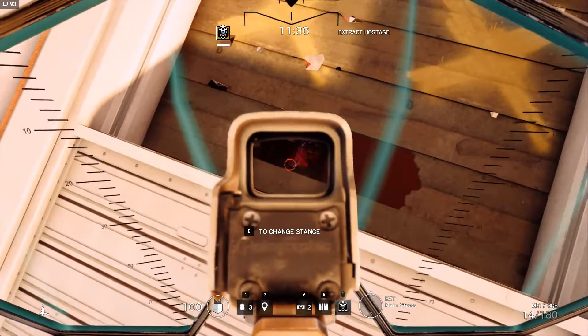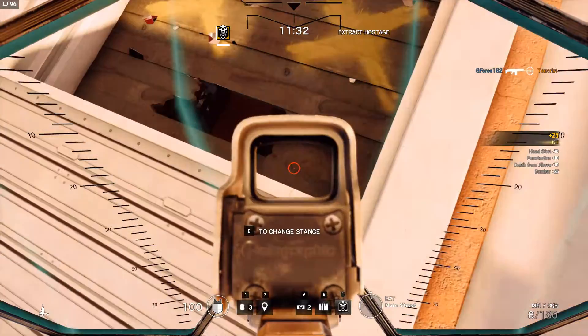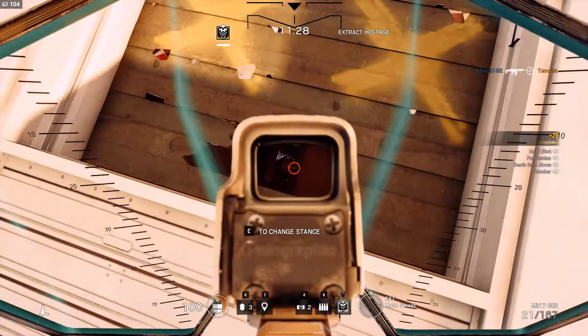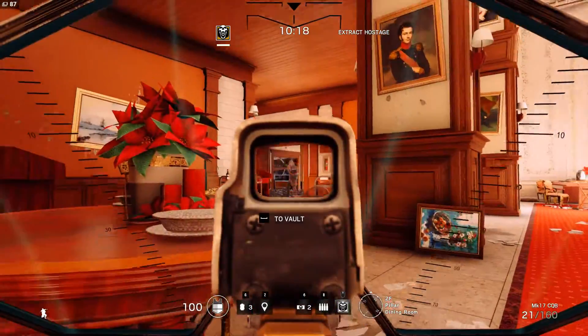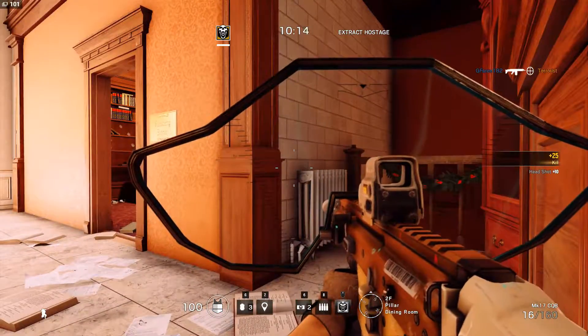This is what Blackbeard does best — peek windows with impunity. Basically, the building is blocking the bottom half, the shield is blocking the head and the shoulders, so you can't be headshot while you're peeking these windows. The only weakness is from the flanks at that point, so if people are roaming outside looking for you, that's when you're most vulnerable.